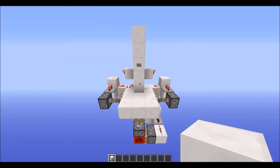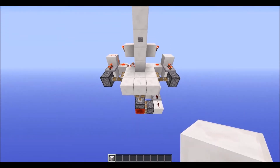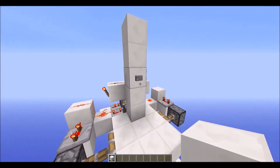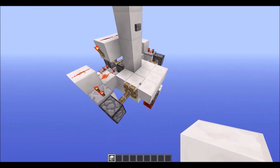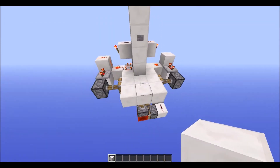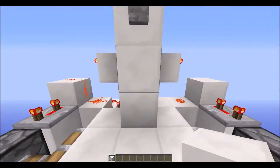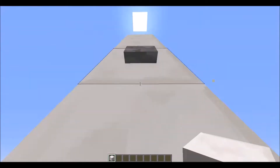Hello everybody, this is enemy MCLA and today I'm here in my testing world to show you guys my new hidden slime block launcher. This is how it works — I'll press this button here. Well, that doesn't really explain how it works but that's how it looks, so let's demonstrate this now.